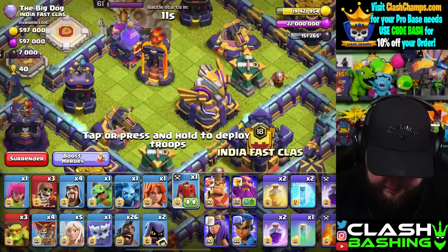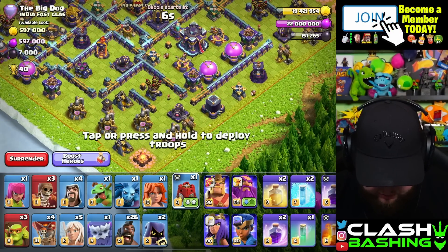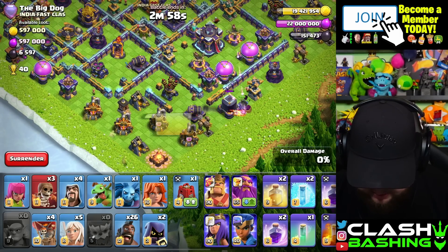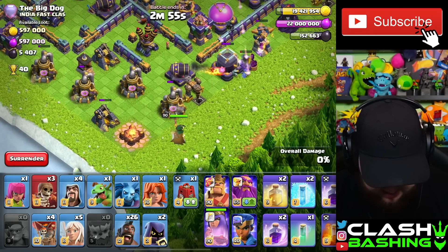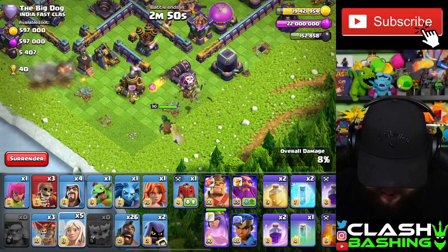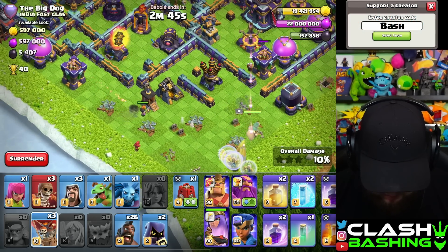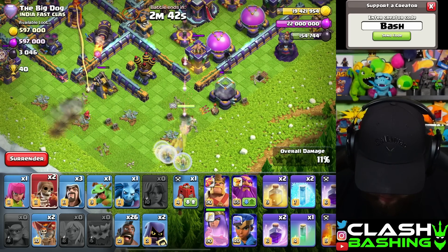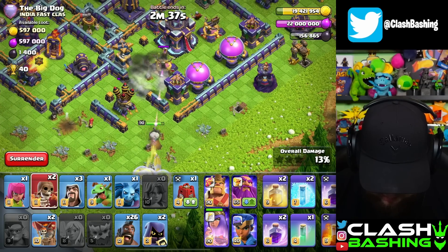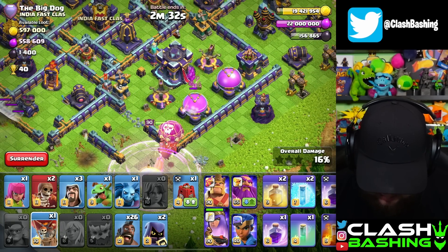We got hogs in the blimp now, so I guess we're gonna have to just try to queen charge into the town hall again. I feel like there's gonna be teslas down here — nope, no teslas. Not the first time I'm wrong, but I'm a little shocked there actually weren't teslas there. Let's run in here with her. I'm gonna put a balloon right there, see if we can get a little wall break — yeah, opened it up at least. That should be enough for her to squeeze in there.